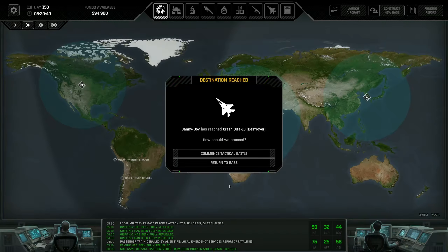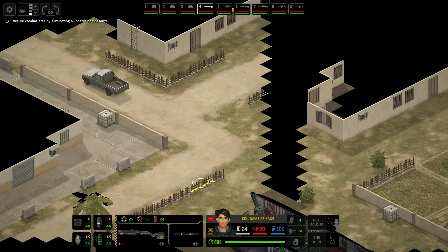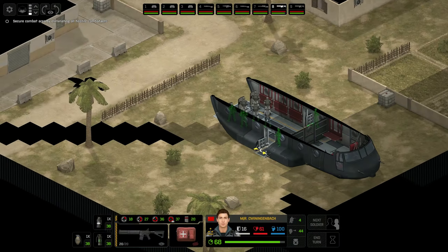That was a decent interception - we'll get some money from their crash site. We've arrived at the crash destroyer so let's jump straight into the mission. We've got a crashed UFO, standard mission. No enemies as we arrive. This is a map I quite like fighting on, but I'm really looking forward to the next update adding some more maps to the game.